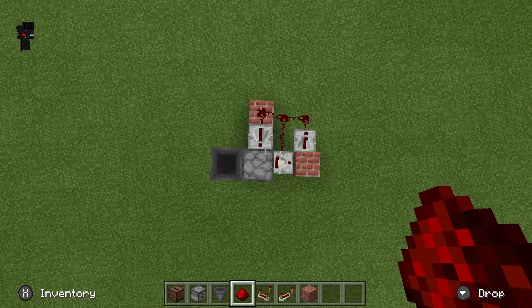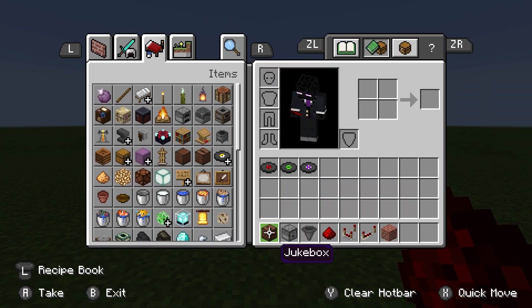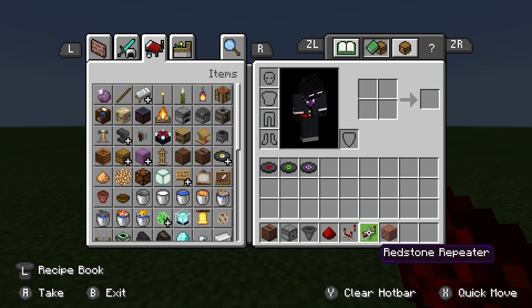Let me show you how to make it. You will need three records, one record player, three droppers, two hoppers, four redstone dust, one comparator, two repeaters, and three building blocks.